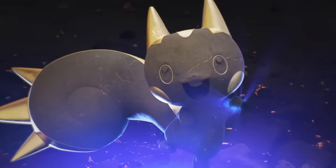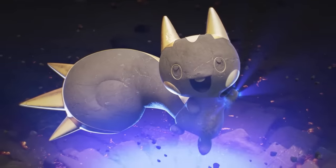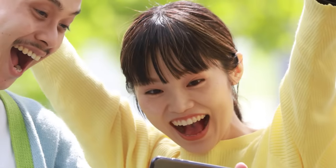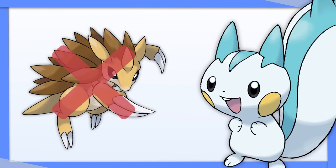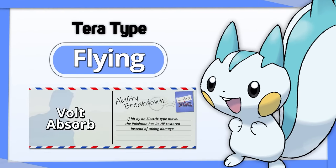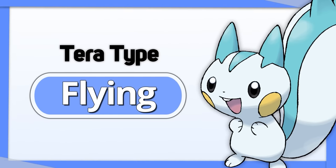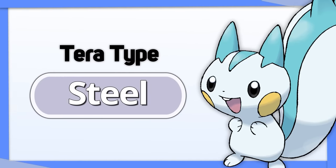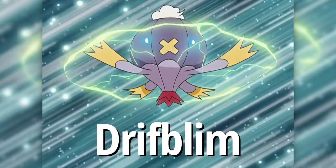Pachirisu — the most famous competitive Pokemon of all time. I really struggle to find Pachirisu's best Tera type. It's a defensive Pokemon, so you're probably thinking Tera Steel. But we want to get rid of its Ground weakness. In the end, I think Flying is the best choice — it's immune to Ground, and with Volt Absorb, Pachi doesn't need to worry about Electric attacks. Depending on the team, you could make a case for Bug as well. Steel is good if you can handle Ground attacks.